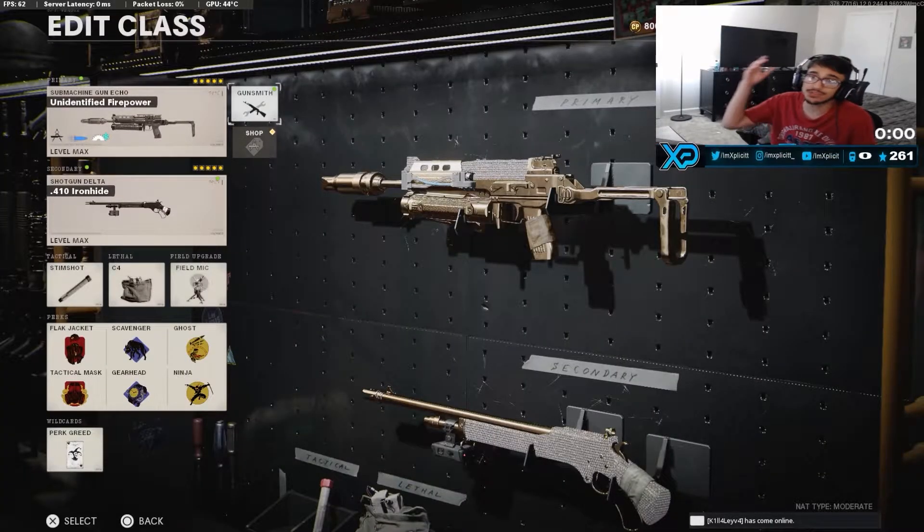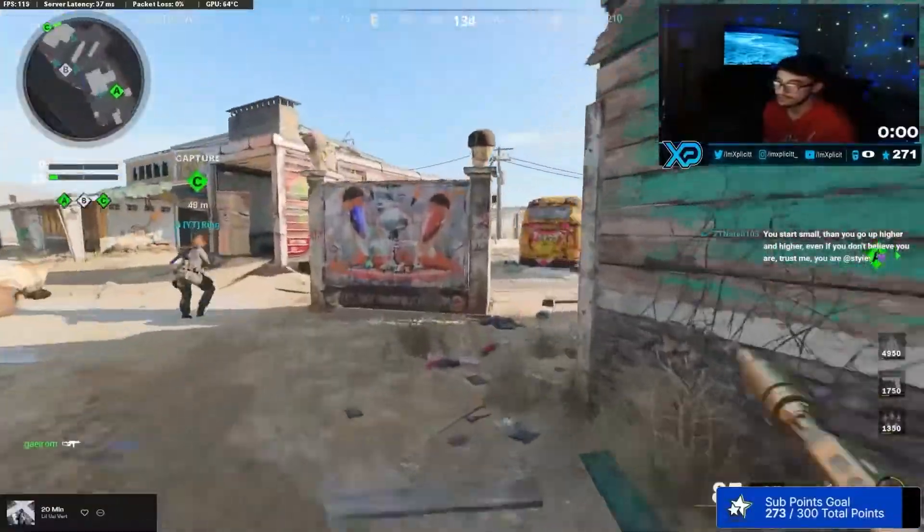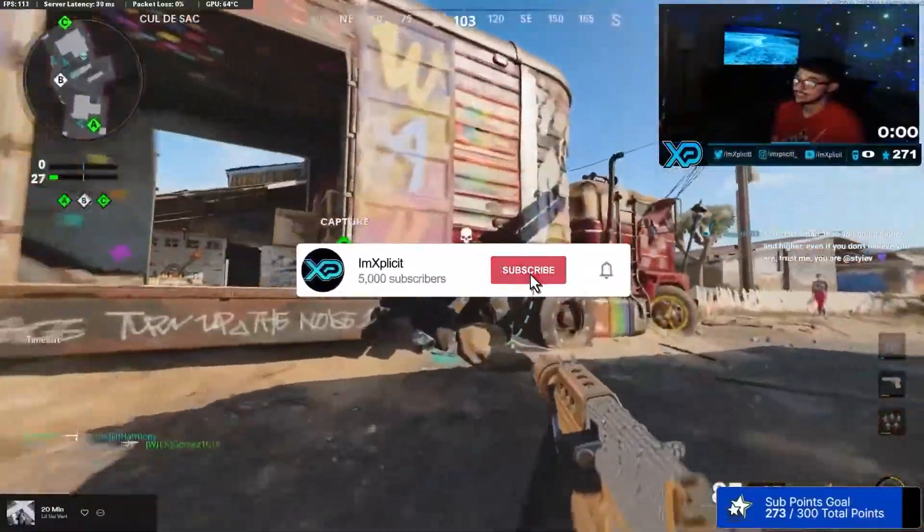That basically wraps up the whole class. If you guys want to copy the rest of my class setup, here it is — just pause the video and copy it perk by perk, tactical by tactical, whatever you want. Let's get right into the two nuclears we got in today's video. It's a pretty long one but I hope you guys enjoy it.